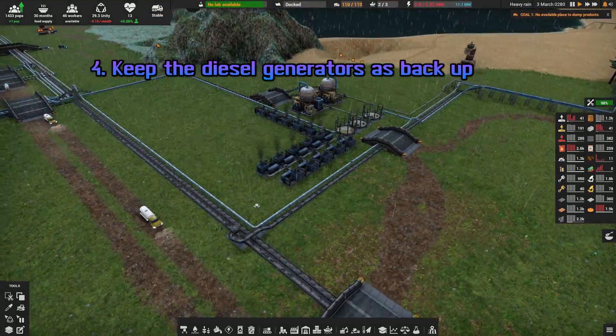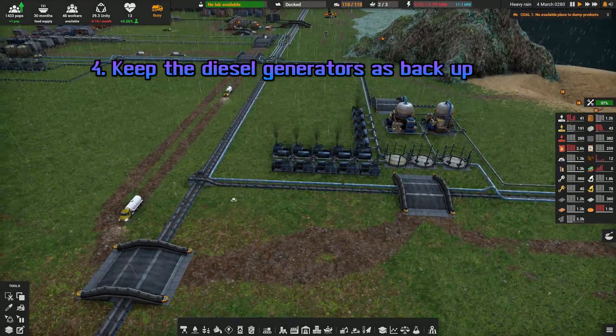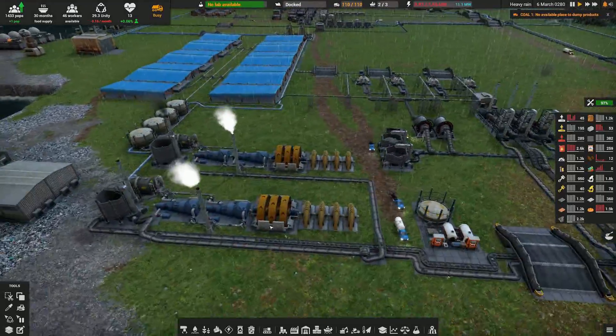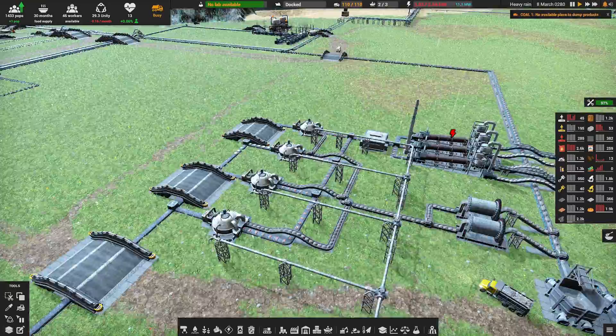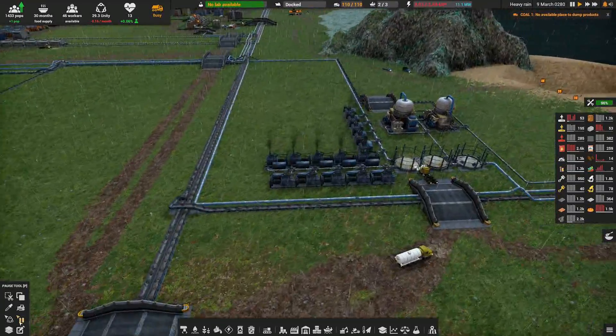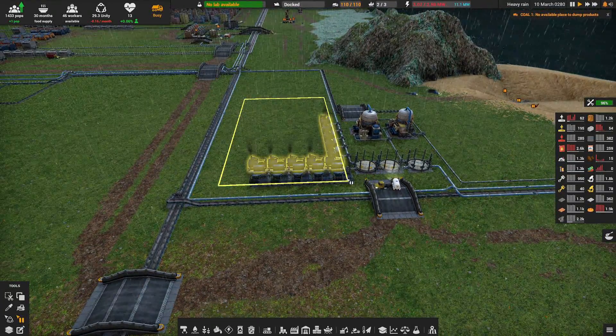Keep the Diesel Generators as Backup. Diesel generators will be your main source of power for a long time. Eventually, you'll replace them with turbines and power generators. As tempting as it would be to get rid of the old setup to save on maintenance and diesel, consider simply pausing it instead.